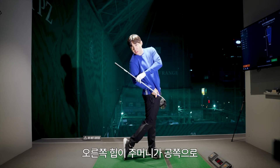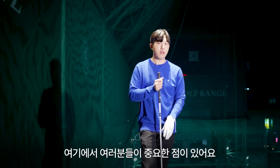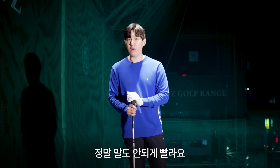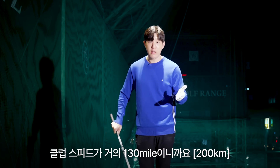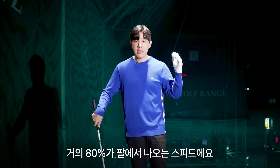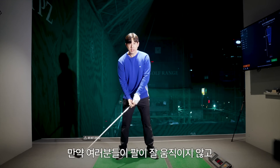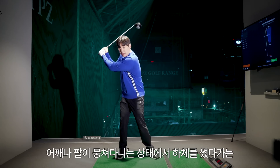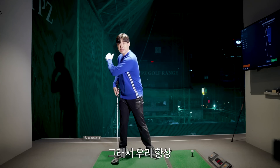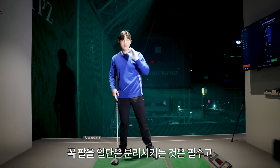스탠스가 좁다면 힙이 좌우로 움직일 가능성이 높지만, 스탠스를 넓게 쓴다면 허리가 더 회전되면서 등에 아기를 업은 느낌으로 백스윙을 충분히 가져갈 수 있어요. 이 상태에서 오른쪽 힙 주머니가 공 쪽으로 사정없이 들어오며 스피드를 내는 거예요. 로리 맥길로이의 클럽헤드 스피드는 거의 130마일이고, 이 스피드의 80%가 팔에서 나와요. 팔이 잘 움직이지 않는 상태에서 하체를 쓰면 몸이 그냥 다 뒤집어져 버릴 수 있어요.